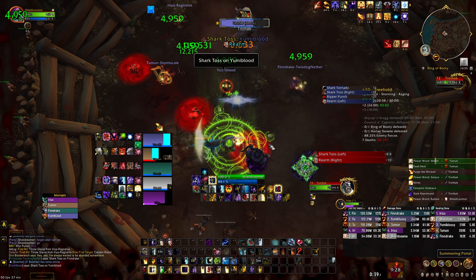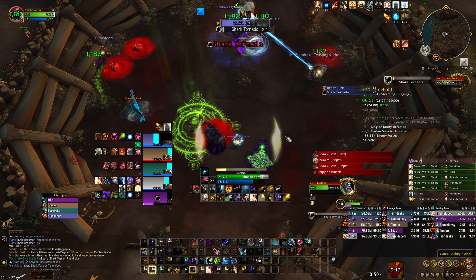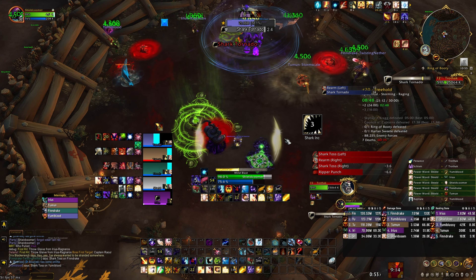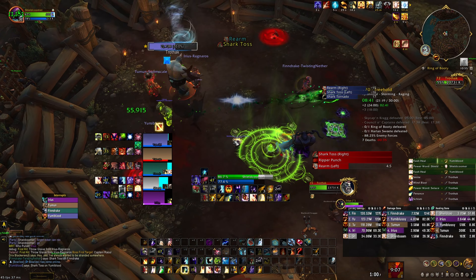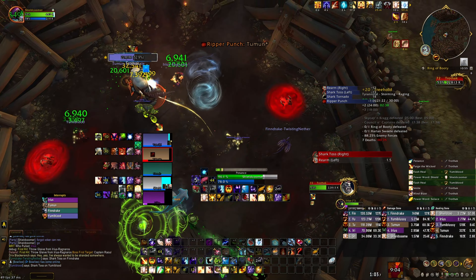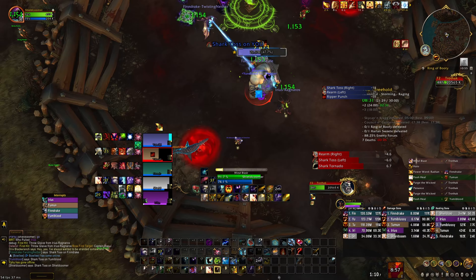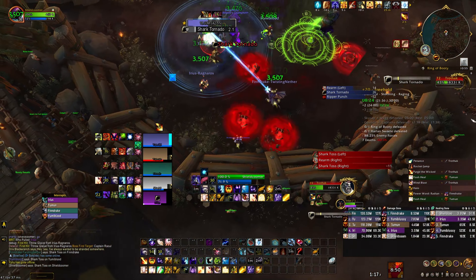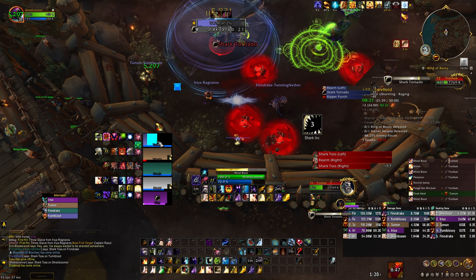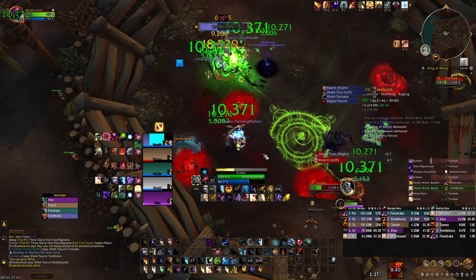If somebody is mobile and doesn't lose too much damage from moving, they're a perfect kite target for the sharks. We lose a little less by moving with the new 4-set because of instant Radiances, so if someone needs heals we can handle it. What you need to do is guide the shark toward the pool when you're targeted — like I'm doing right now. But when he rearms, he picks up a currently active shark. He has two sharks he throws continuously.